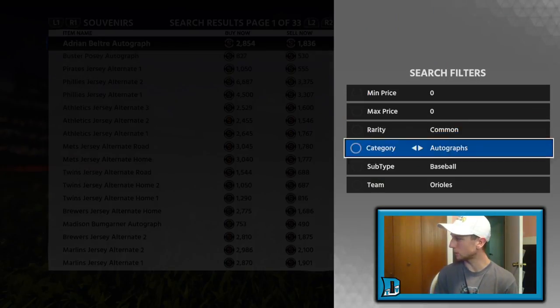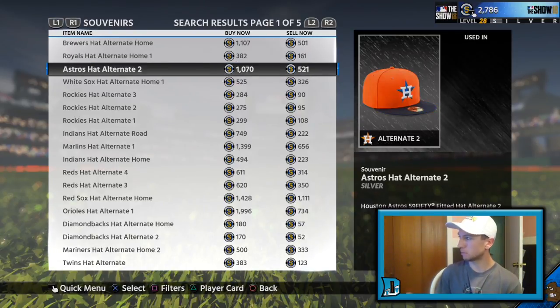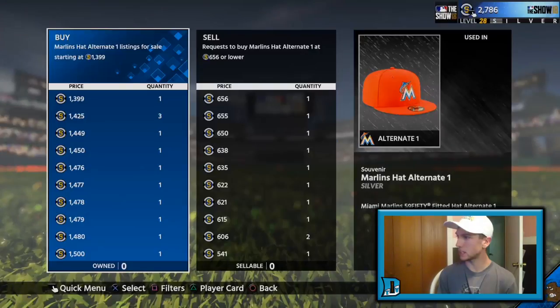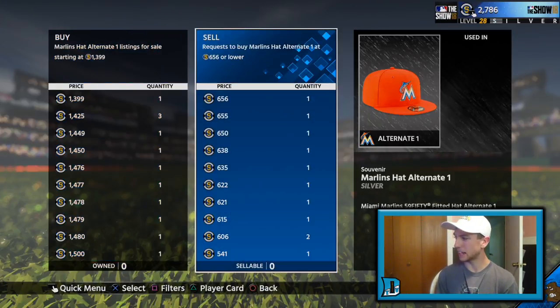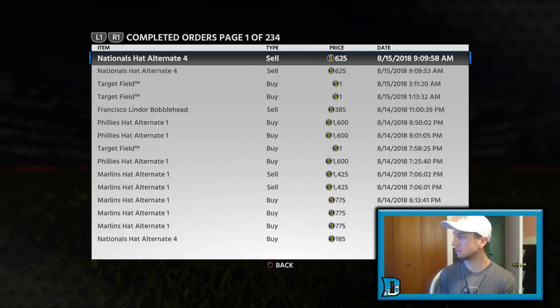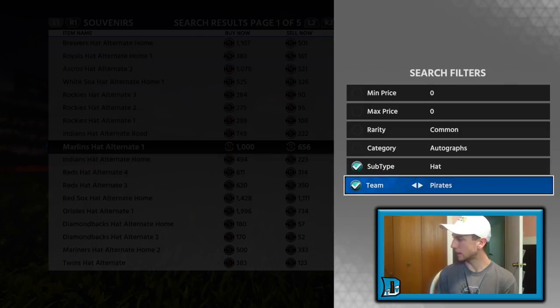Now let's go check out the hats. There are a lot of good hats you can flip for good profit right now. The one I'm flipping is the orange Marlins hat — $13.99 compared to $6.56. Right now I'm in at $14.25, so there's one guy under me, but that is a great little profit margin especially if you don't have a lot of stubs to work with.